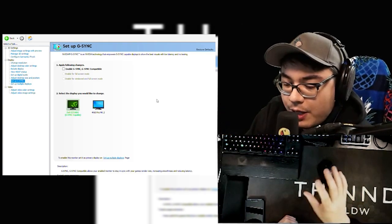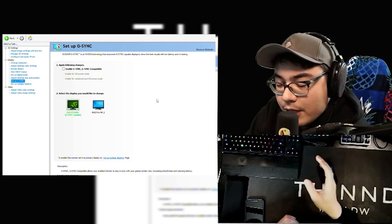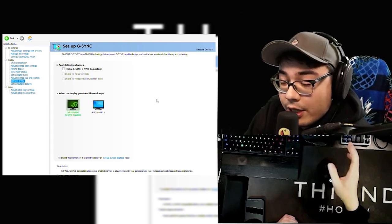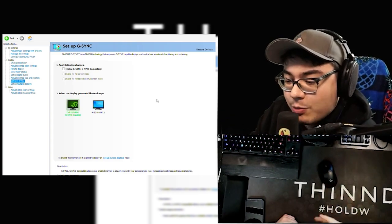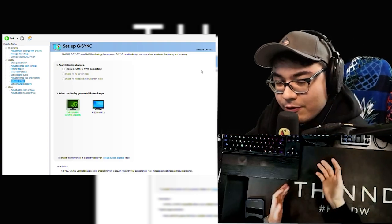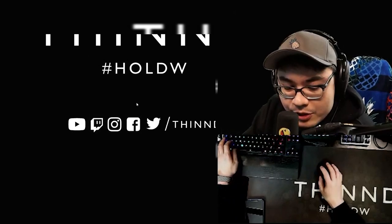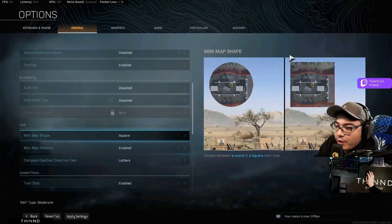I use TN panel monitors — you can tell the difference between TN, IPS, and VA. The response/gray-to-gray time is very noticeable. Some of the newer monitors coming out are really good and might not have that issue as monitor technology develops. I play at 1440p; if you can play at 1440p 144Hz it's going to be pretty awesome.